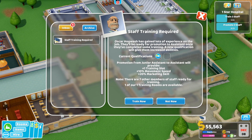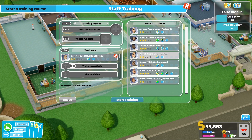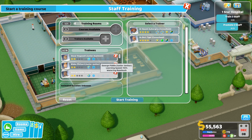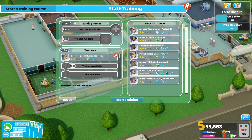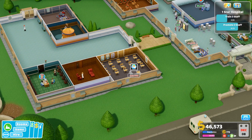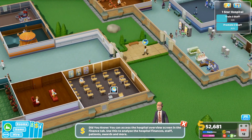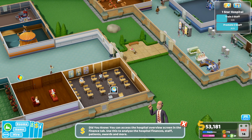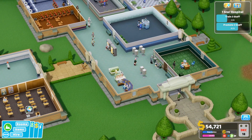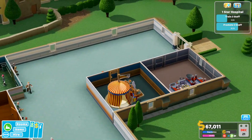Staff training required. Oscar Hogwash is getting lots of experience. More trainees available - your junior assistant. I'll pay a trainer - a trainer even. Is that our guest lecturer? Oh yeah, all my plants are dying! How are we getting on? Loads of people waiting for this general diagnosis room - I could make another one of those.